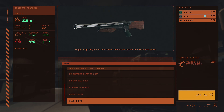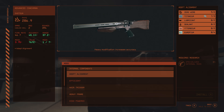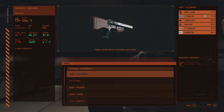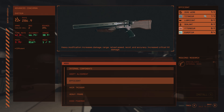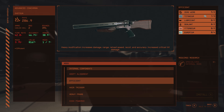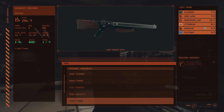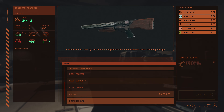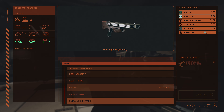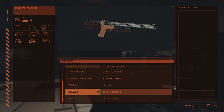We've also got Hornet Stance which is base game, and slugs versus shells. For internals, we have Depth Alignment — heavy modification, increases accuracy — Efficient, Heavy Modification that increases damage, range, reload speed, recoil and accuracy, Air Trigger, Heavy Frame, High Powered, High Velocity, Light Frame, Professional — internal mod that causes additional bleeding damage — and Ultra Light Frame. The receiver is locked on this one, which is interesting.